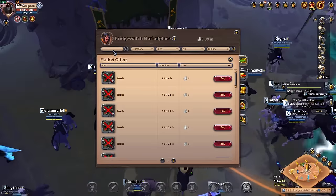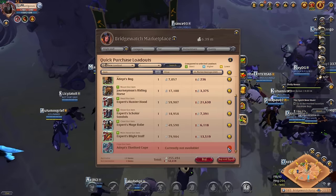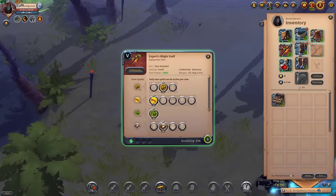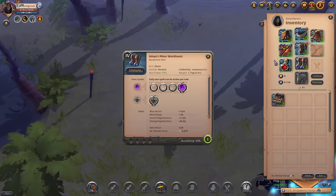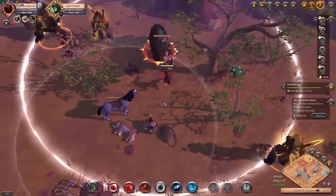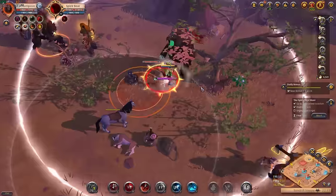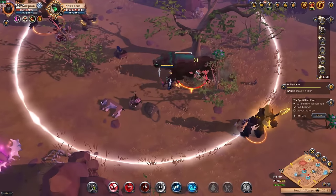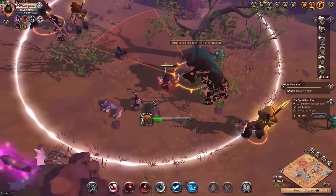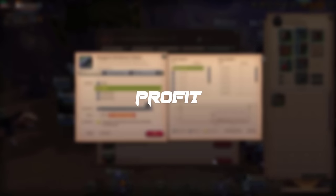With the new update, gankers are flooding into the maps and many guilds are coming back to gank new players. Use minor work boots for more protection. An assassin jacket can also work well. You can use a mage cowl — I myself use a blight staff as a good weapon. You can also use a one-handed dagger or bloodletter with a mercenary jacket for more sustain. Most importantly, do not go with high IP — go with a low IP, low cost, sustainable build.